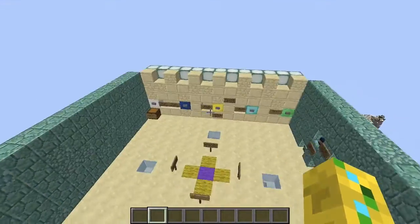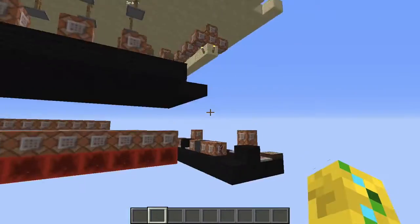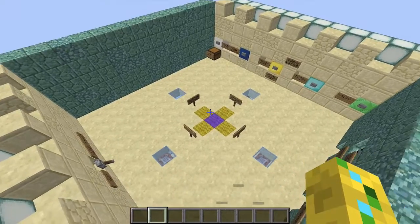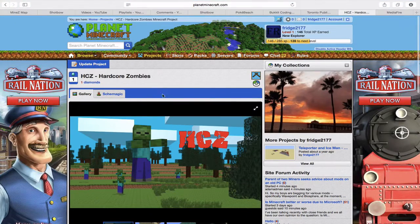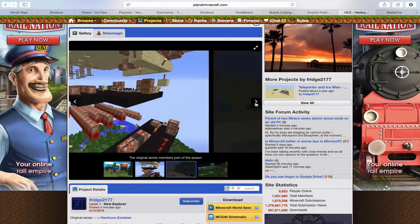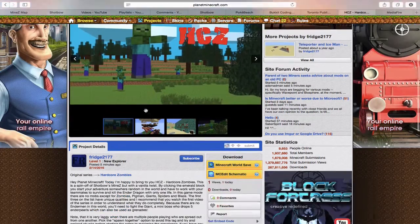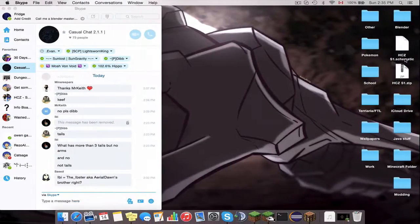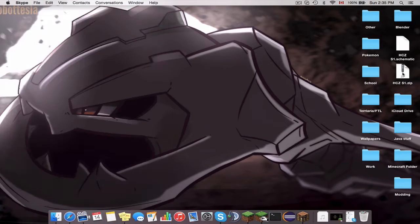For the world download, you will get this seed — this exact world with this grass and that mountain and all that good stuff. You can find this world downloadable in the link in the description. It will bring you to the Planet Minecraft page and my page all about HCZ, with a couple pictures of what you saw in general. Once you come down, there's a couple of intro items and you just click "Minecraft World Save." That button will give you a file that looks like this — a zip file, HCZ zip1.